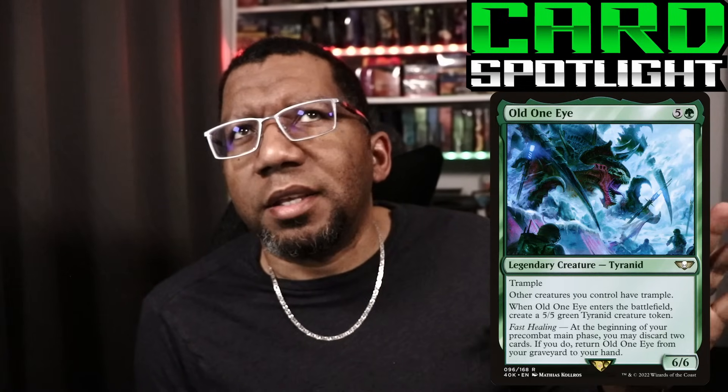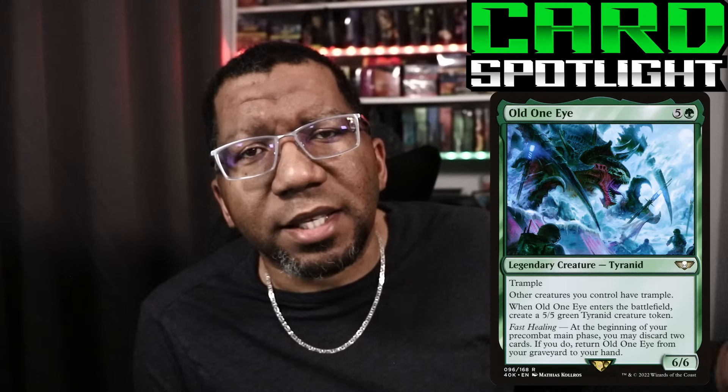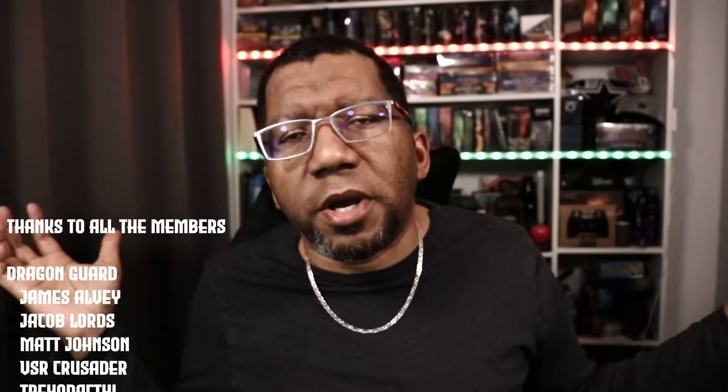For today's card spotlight, we're talking about Old One Eye — a card printed in the Warhammer 40K set. I feel like this is one of those Universes Beyond cards where they didn't quite get the power level right, because this character gets talked about a lot in 40K lore. But in the right Commander deck, this card could be exactly what you want — you can get it in the graveyard by discarding it, then it comes into play and gives all your other creatures trample, which is huge when you have 10 and 12 power creatures that can't punch through. It's actually a very useful card and you can pick these up for under a dollar. Check out our other Golgari lists in the description!